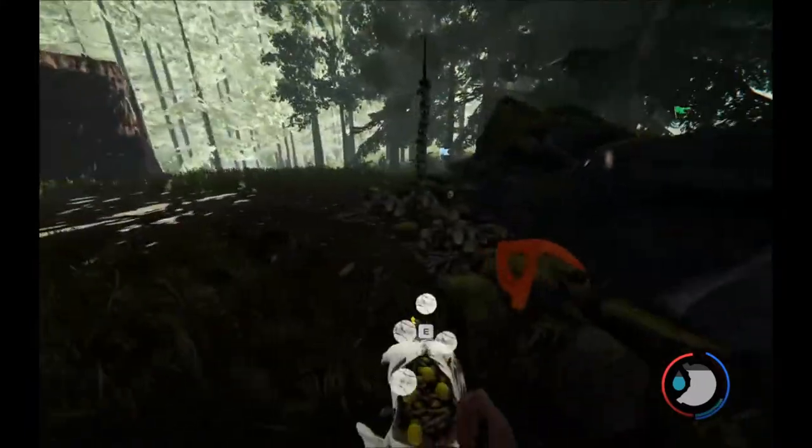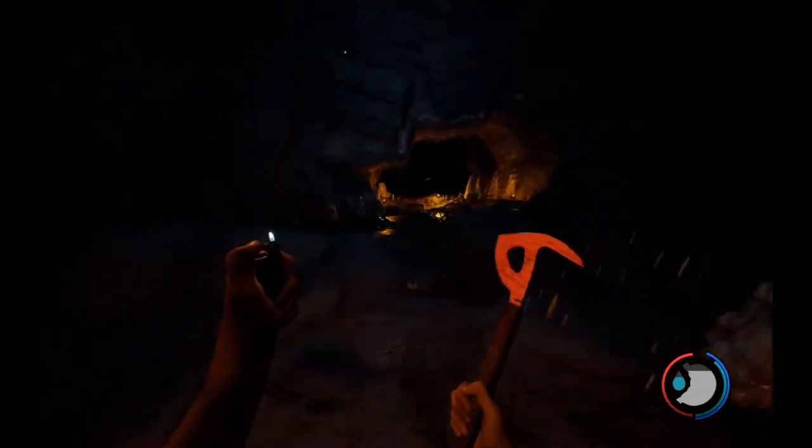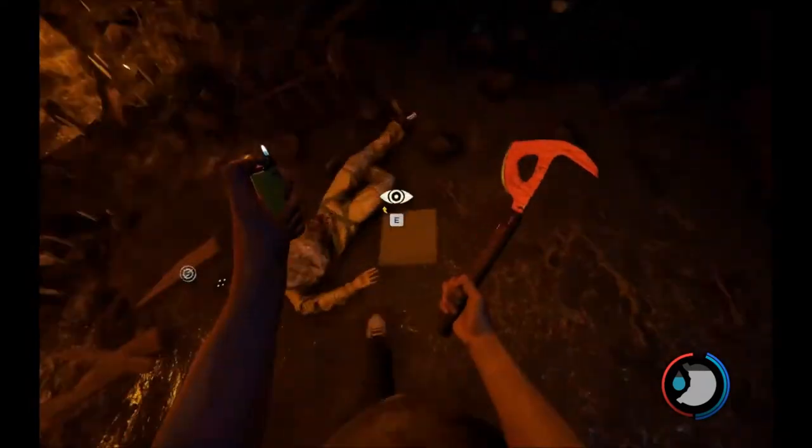If you align correctly the cave should be right next to you. Go down and into the cave. The compass and map are found a short distance in, next to the candles you can see once you reach the bottom.